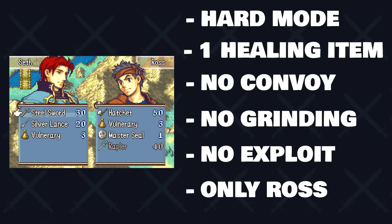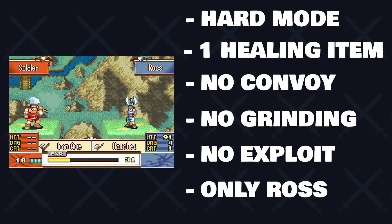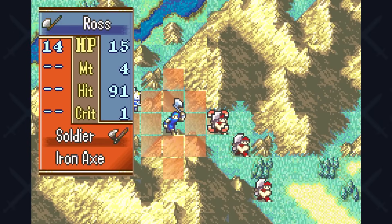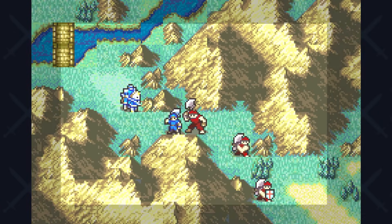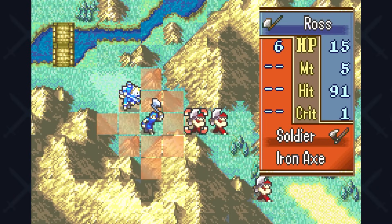The rules are simple: I can only use Ross. I have to play on hard mode. I can only bring a single healing item per map. I am not allowed to use the supply convoy for more healing items — only for more weapons. If I do have more healing items, I find them through natural game means: a shop on the map, a village, a chest, an enemy drop, and so on. And no exploits, no grinding. Can it be done? Well, you'll have to watch to find out.